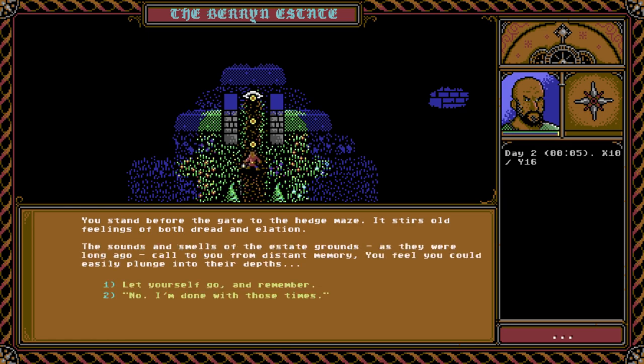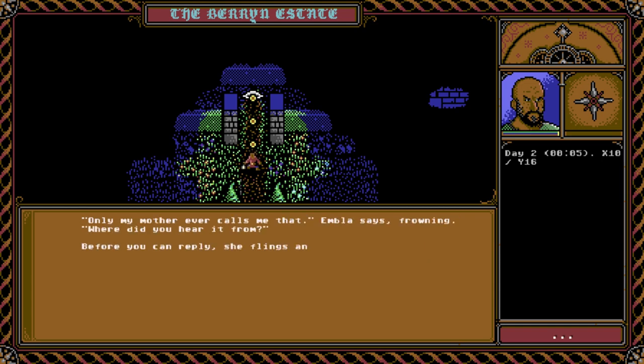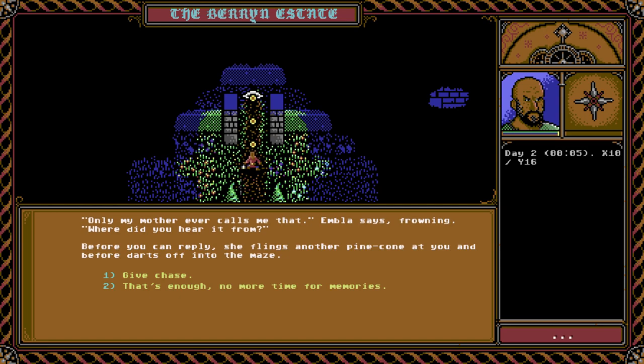You stand before the gate to the hedge maze — it stirs old feelings of both dread and elation. The sounds and smells of the estate grounds, as they were long ago, called to you from distant memory. 'Which daydream is it this time? Are you valiantly defending me from rebels again?' Embla throws a pine cone at you, snapping you from your reverie. She's ten years old, and you're a year her senior. 'Let's play hide and go seek in the maze — I'll hide.' You faintly hear someone yell her name from the distance. 'You better run, star child.' 'Only my mother ever calls me that,' Embla says, frowning. 'Where did you hear it from?' Before you can reply, she flings another pine cone at you and darts off into the maze.